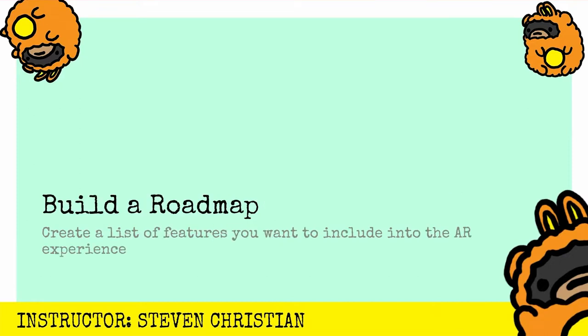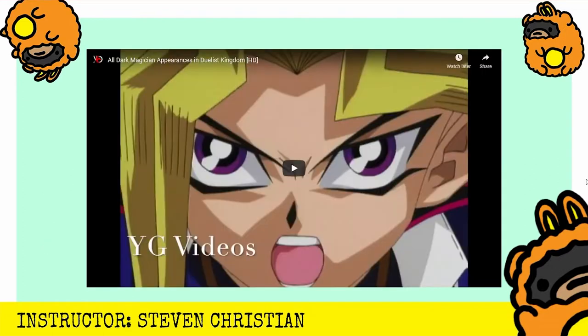The first step is that we're going to build a roadmap. What that means is we're going to create a list of features that we want to include in our AR experience. The main purpose is putting down a plan so that we know what we're striving for. It allows us to narrow our vision so that we optimize our time, and it gives us the opportunity to use the scientific method - hypothesizing 'what if.' Here's going to be a list of references from Yu-Gi-Oh that I'll use to create my AR experience.